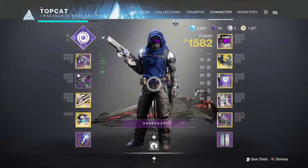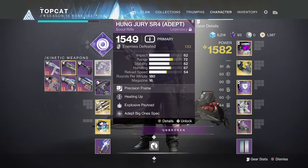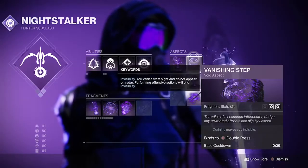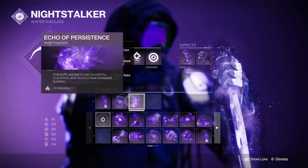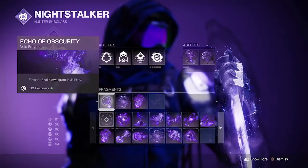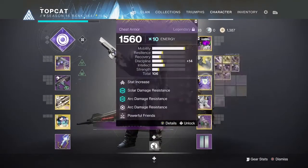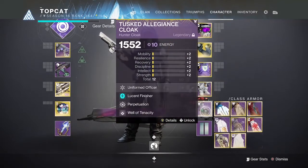I was running Aeons on my Night Stalker, running Hung Duri, Holowords Fusion and Gjallarhorn. Both of the Invis, Echo of Persistence, Dilation and Obscurity. Ripping Wellmaker, Font of Wisdom, Powerful Friends, Radiant Light and Well of Tenacity.